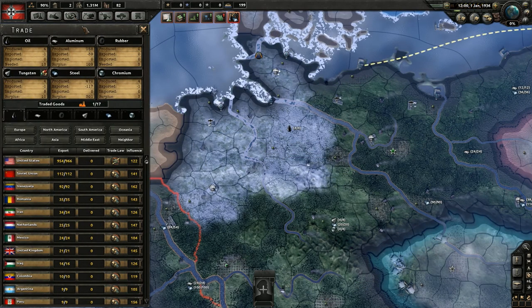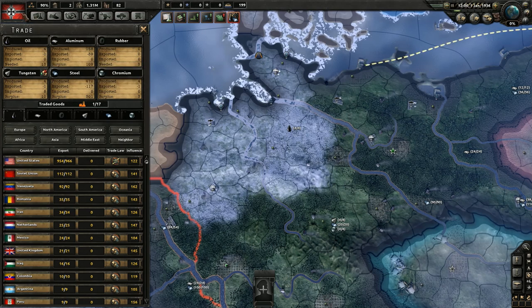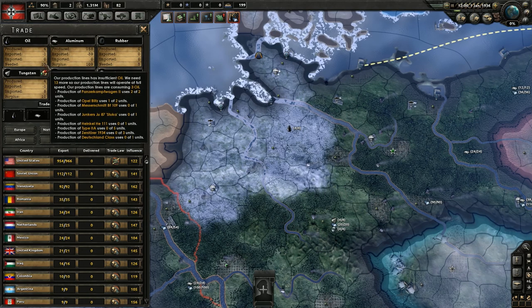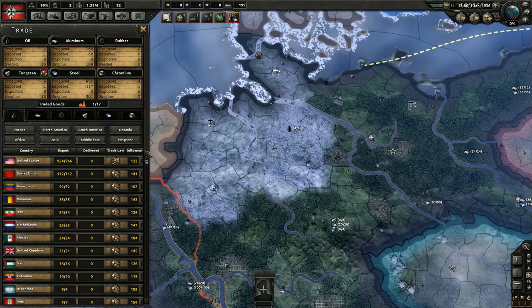Now let's take a look at the trade screen. We have six different resources up here — it looks crazy but it's pretty easy to break down. We can see how much of a resource, like oil, we produce, how much we export, and how much we import. How much of your total oil is exported is based on your trade laws. If you'd like more control over the resources you produce and better access to them, you'd need to change those trade laws. We can also see how much of that resource we need for our production lines, and surpluses are available for trade.